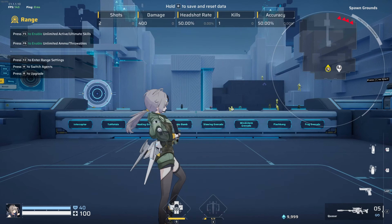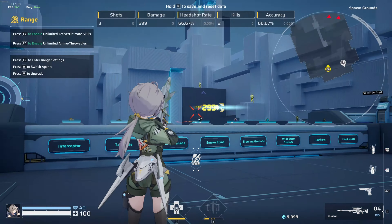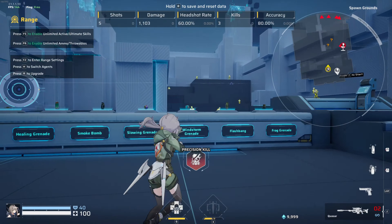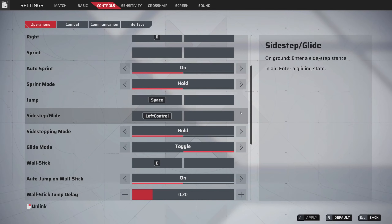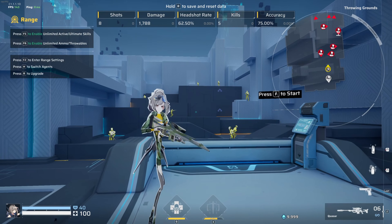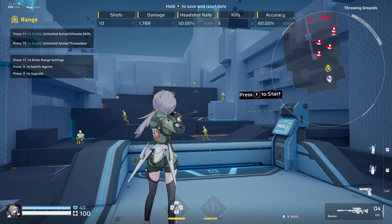For sidestepping mode, you want to choose 'hold.' The reason I keep it on hold is because it's one button — you can aim, shoot, sidestep, and release easily. If you have it on toggle, you have to click it twice, making it a two-button press rather than just holding it down, which can be very annoying.